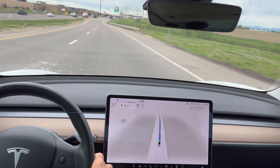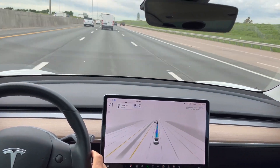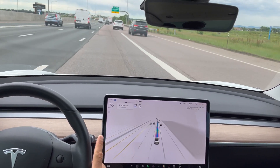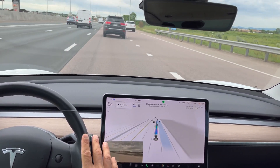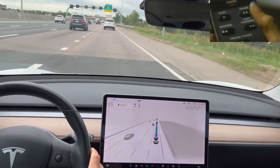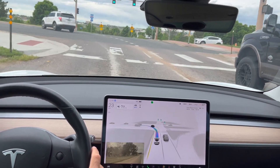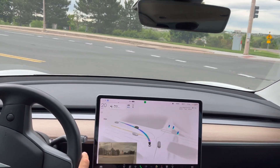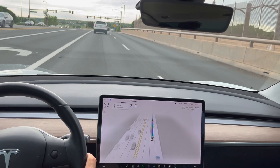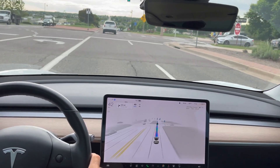Now we're going to merge onto a highway. We are going to follow that white car in front of us. It does a significant slowdown because that Jeep came in front of us. Now it transitions over. Turn signal on, green light here, and we're going to make a left turn — pretty smooth there. Now immediately it gets in the right lane, or at least had the turn signal turned on, and now the turn signal is off.